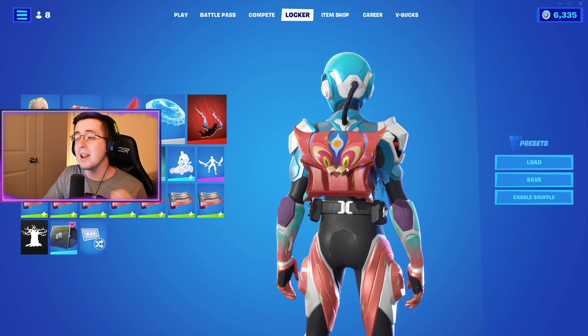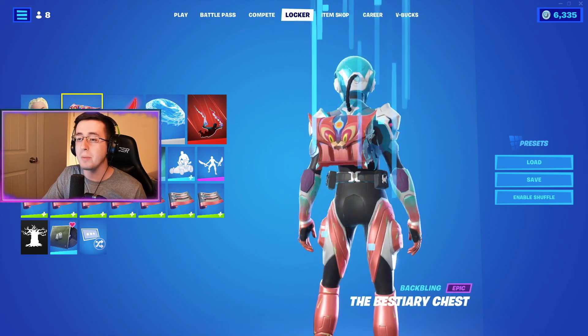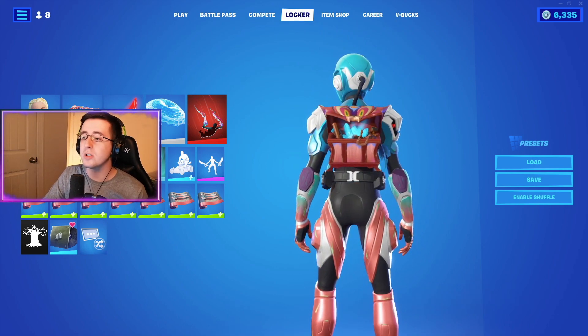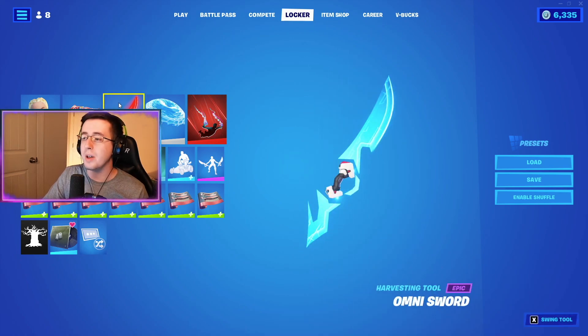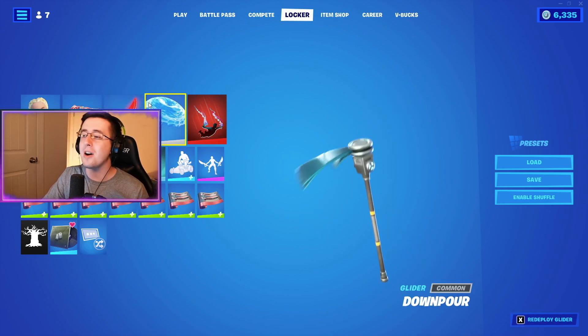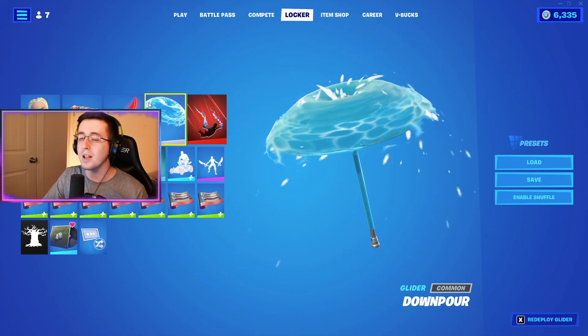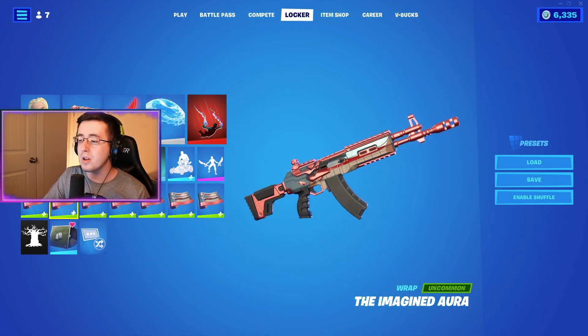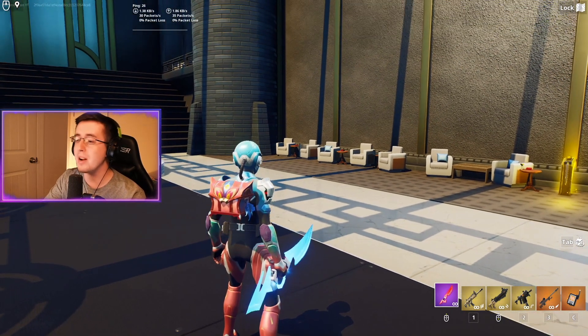Since it's an oceanic edit style, I went with a treasure chest back bling — the color matches perfectly with the bottom half of the skin, and it opens up to blue crystals that match the light blue on the skin. For the pickaxe we're going with the Omnisword; for the glider, the Chapter 2 Season 1 Victory Umbrella in the Downpour glider to lean into the water theme; and for our wrap, the Imagined Aura.